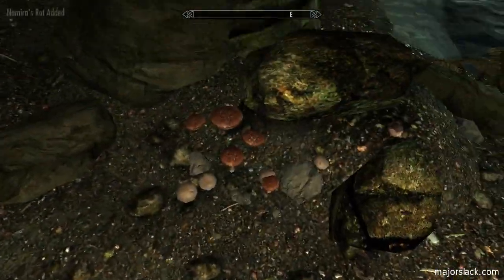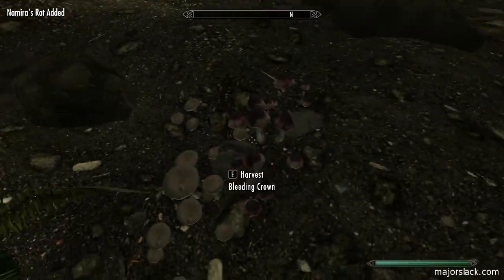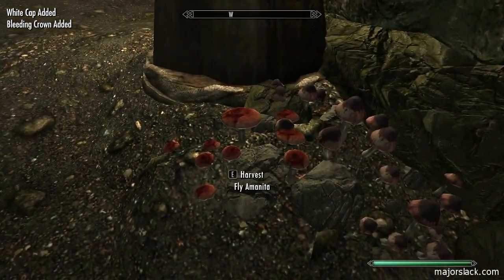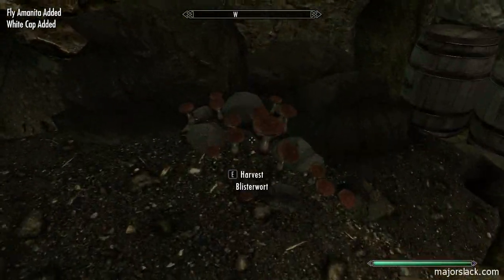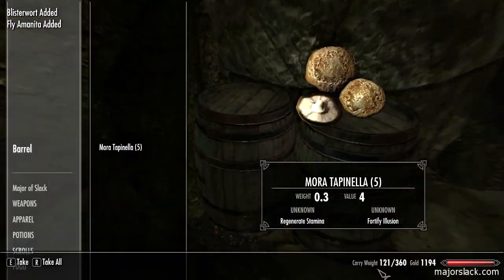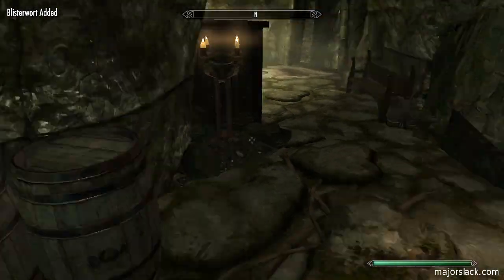Let's just take a quick tour of this place before we move in, as it were. Lots of good shrooms - Fly Amanita, Bleeding Crown. And barrels full of more Tapanala and Juniper Berries.